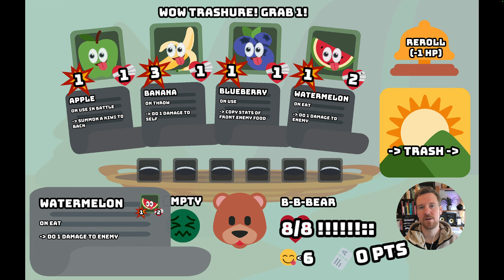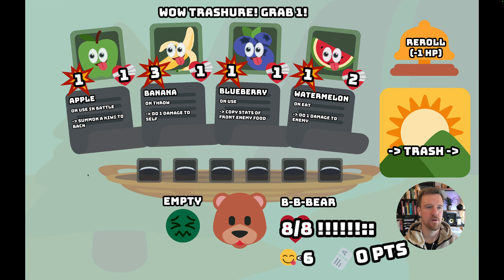Now we find 4 foods to choose from, of which we can pick 1. All the foods have different abilities, an attack stat, and a heal stat — in this case 1 attack and 1 heal, but some are 3/1 or 1/2. When we eat we heal for the heal amount, and when we attack we do damage for the attack amount. Then there are different abilities that trigger on different triggers and have certain effects.